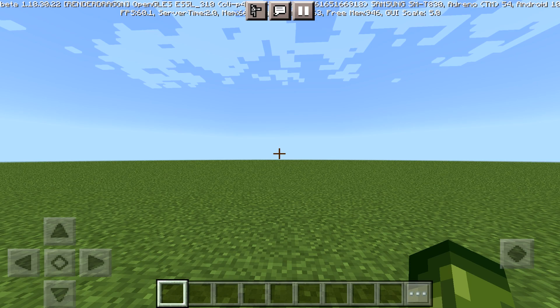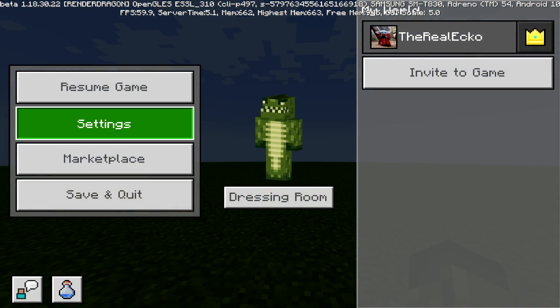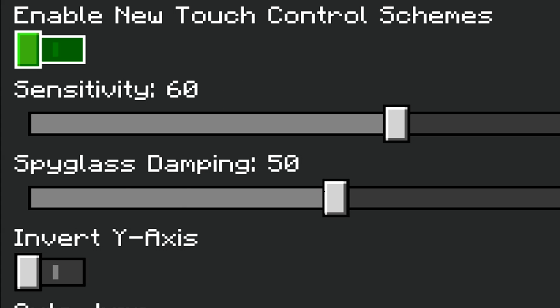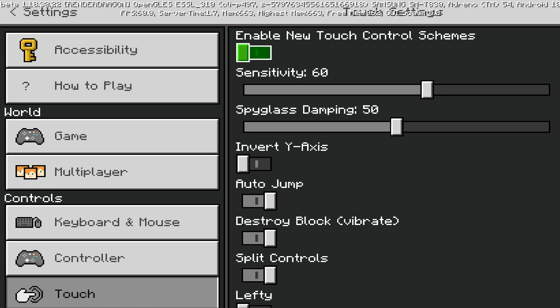For anybody who's in the latest beta or preview version, when you go into your settings and head over to the touch controls, you'll see that there is a new toggle at the top, which is a work in progress and subject to change.